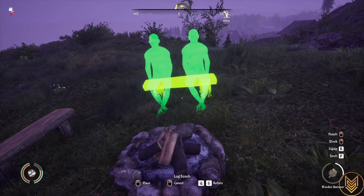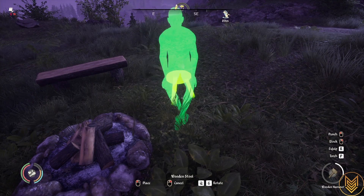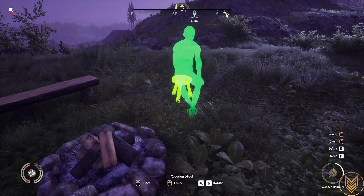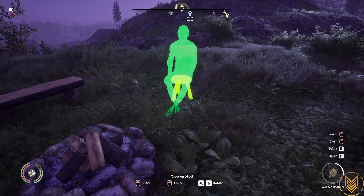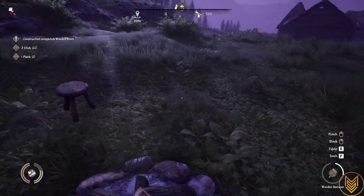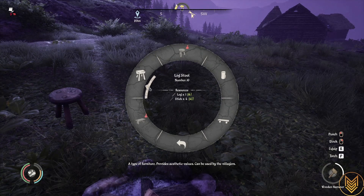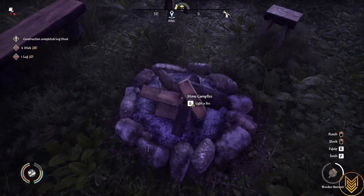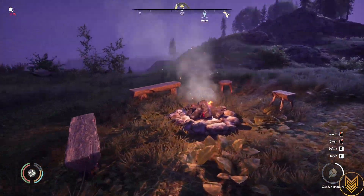What I usually do is place a couple of benches and then a couple of stools. You can rotate them, or just physically move around until they look centered. There we go — and if you want to light it yourself, there you have a little campfire. It's that simple.